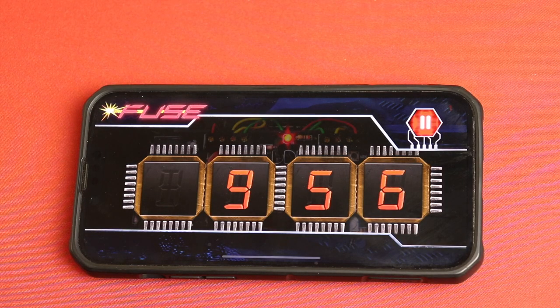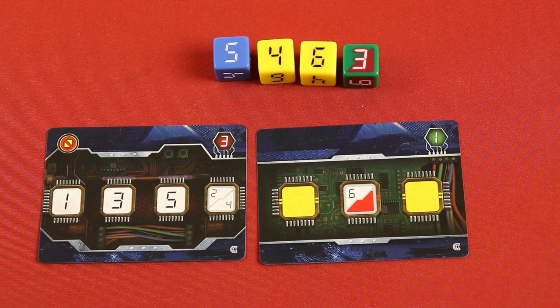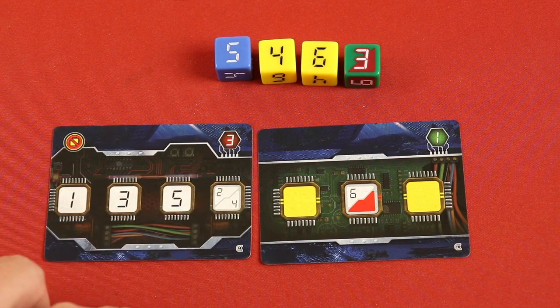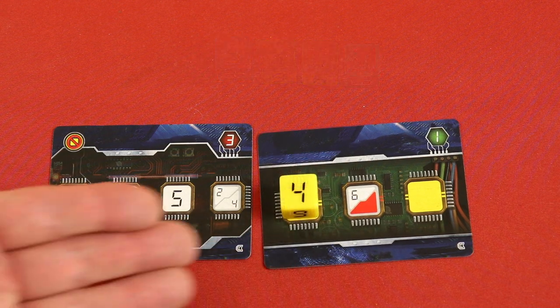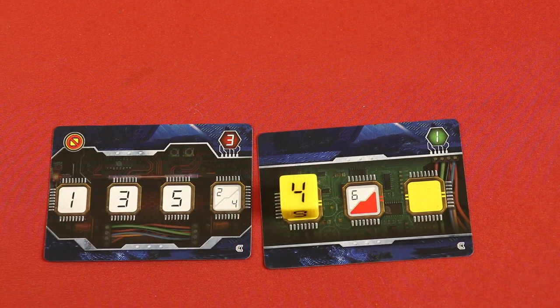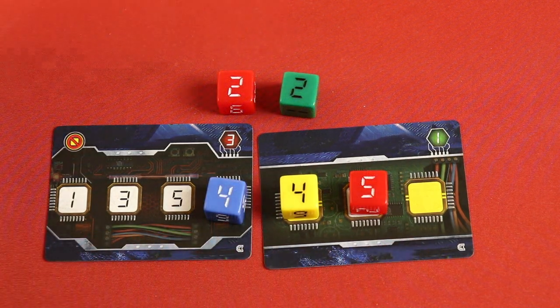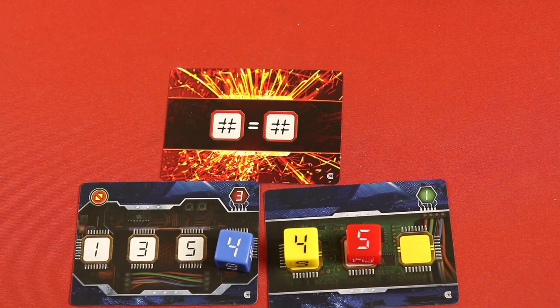Fuse Countdown is a cooperative dice placement game where you're trying to defuse the right amount of bombs before the 10-minute timer runs out. Dice will be rolled each round and each player is trying to take a die and place it on one of their bomb cards, following certain rules like specific numbers, possible numbers, colors, or number of any color. As the cards begin to fill up, you have less and less possibilities, and sometimes not all players will be able to take dice. If you can't take a die that round, you'll have to take a spark card, which you'll also have to fulfill to win the game.